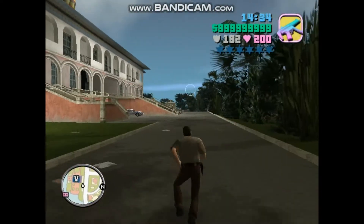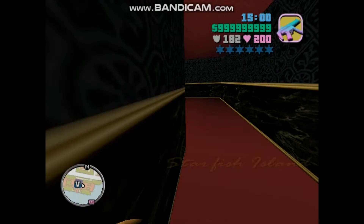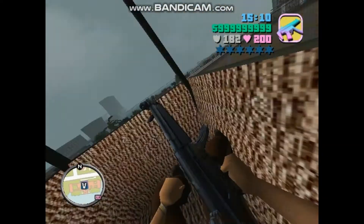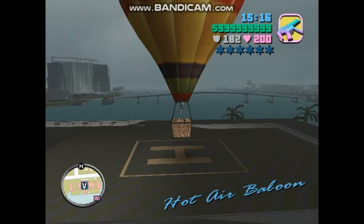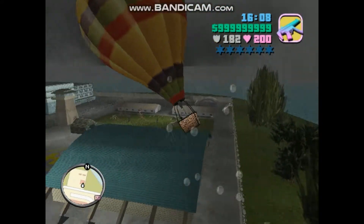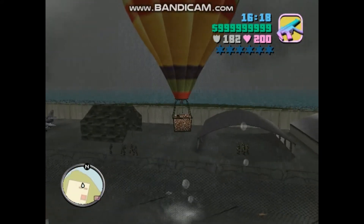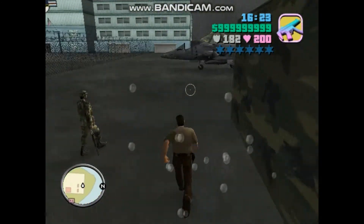I'll show you the Maverick and then after that we'll go to the Hunter. I downloaded a first-person mod to show you guys the car interiors. The Maverick has been changed — they turned it into a flipping water balloon, LOL. We are finally at the Hunter. I'm dressed as a cop so they won't shoot me.